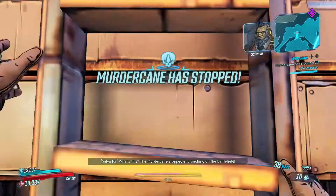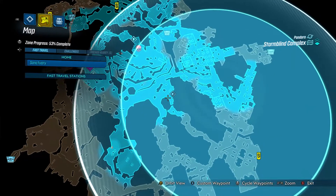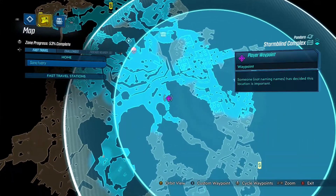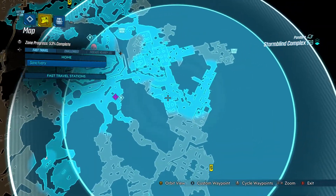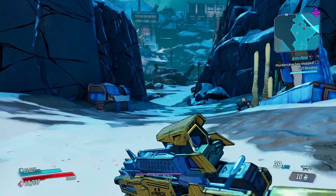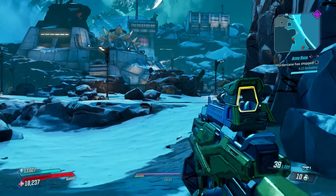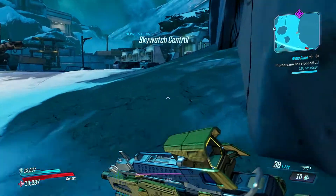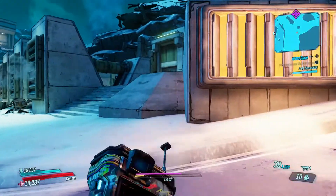The Murder Cane stopped encroaching on the battlefield! Can I still use the extractor though? There's another one over here. After we go to that extractor, we'll see if we can get to this chest. Maybe we can get to this chest over here since that's a little further away from the boss. The Murder Cane's not going to steer away from the boss because that's pretty much where it has to go. I can find that extractor without the waypoint.